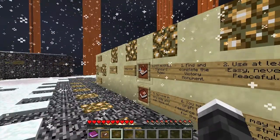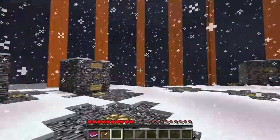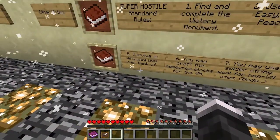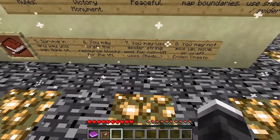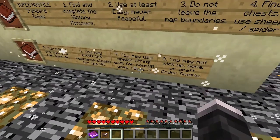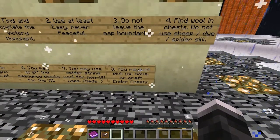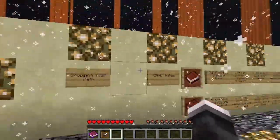We're going to go on hard, one life only. Looking at the other notes: do not leave the map boundaries, find wool in chests, don't cheat. You may craft the resource blocks from the victory monument — like the iron, gold, and diamond blocks. You may use spider string wool for non-victory monument uses. You may not pick up, move, or craft inner chests. I knew about the crafting part, but I didn't know about the picking up part, so that's useful.